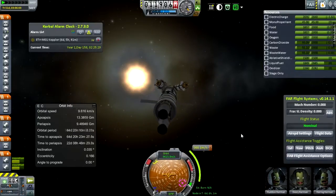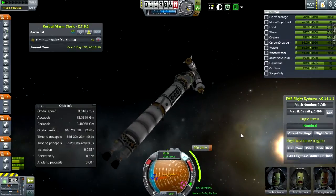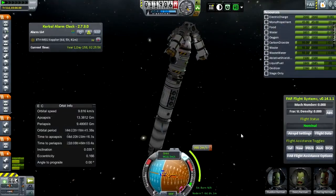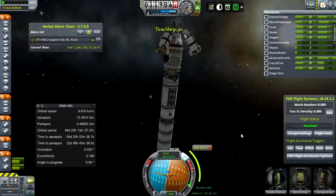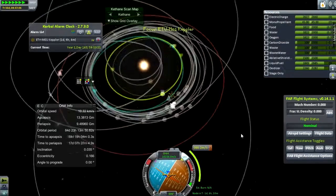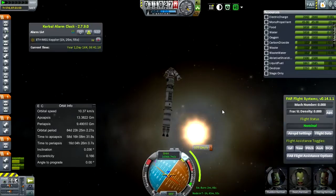We have something else going on: this is the ETV-M01 Kepler, which will be performing its burn so it will actually encounter close to EVE. This is sped up to four times time accelerate, and you can see how much it shakes around because I didn't have 2.5m docking ports at the time of building this. Warping ahead six days because I have nothing else going on in that time, right up until our maneuver node, then I'll perform a quick burn.